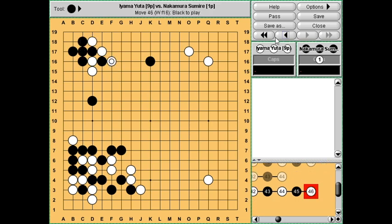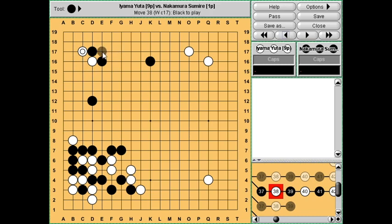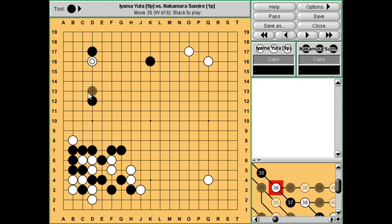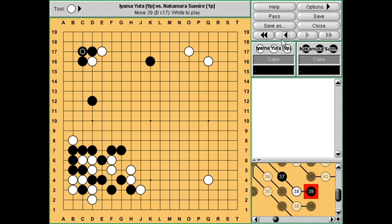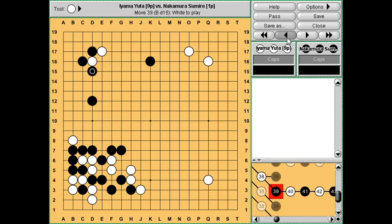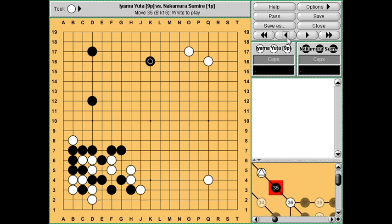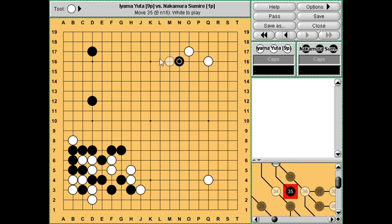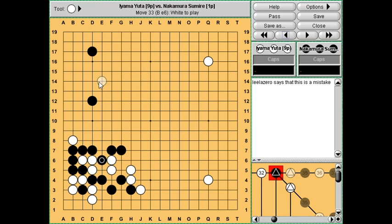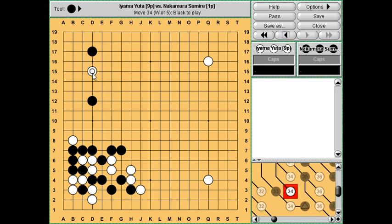Some other variations include haning on the outside, in which case white hanes on the inside. Black pretty much has to connect here - if you try to fight like this then the problem is that white has the ladder and can capture this stone. So you pretty much have to connect, then white connects and lives fairly easily, and there is still a cutting point here. Maybe black has to defend around here, then white has sente again so that's not very good. If you hane on this side then white just creates a living group over here.